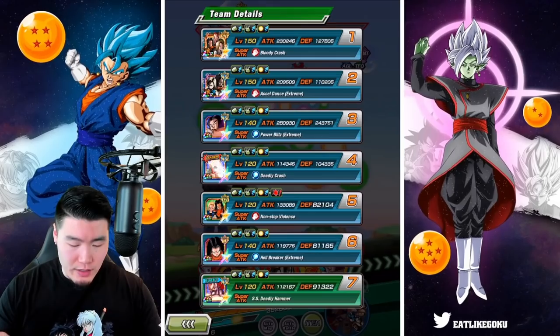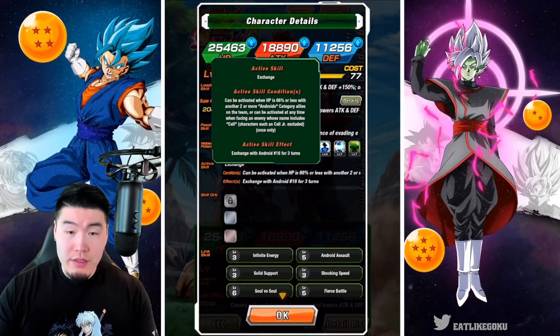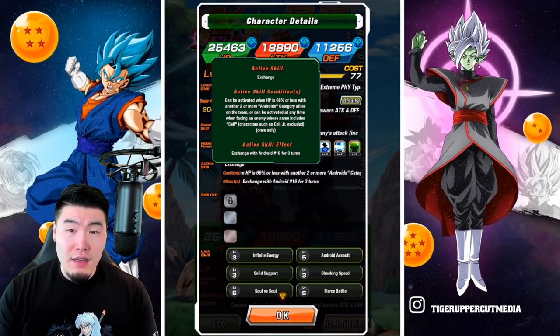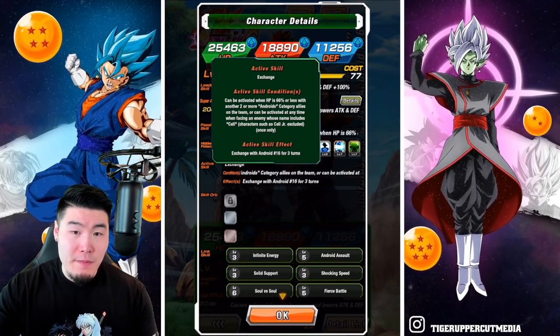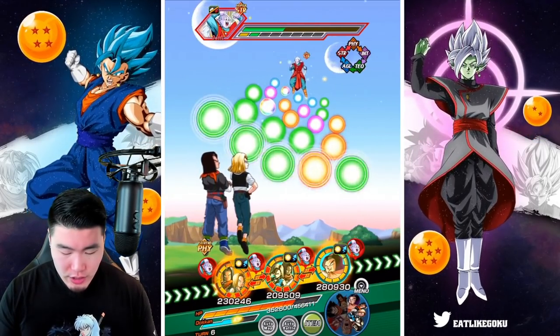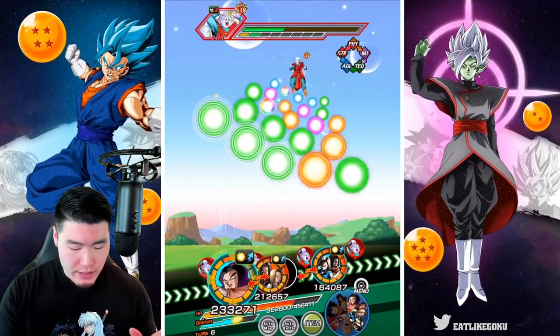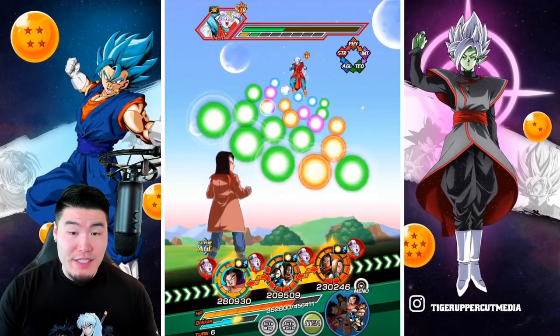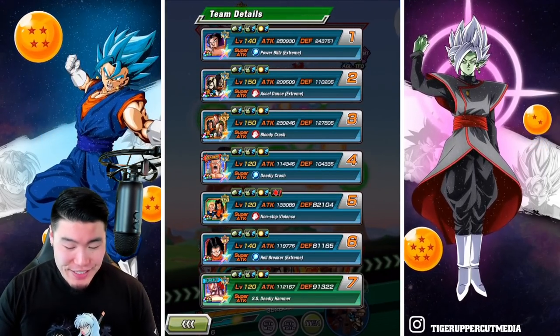We can't transform anymore. What's the condition for the 16 active skill? We have to be below 66% HP. Hopefully we can get that again, but I'm not sure if that's going to happen. I'm going to put the Trenchcoat 17 in that first slot — 243,000 defense. Free super!